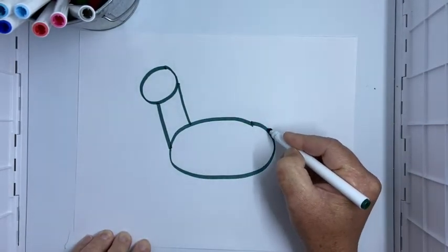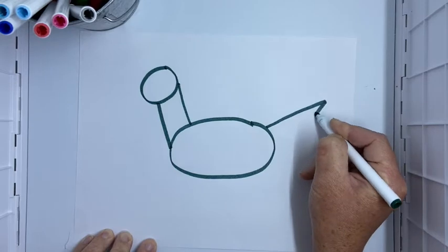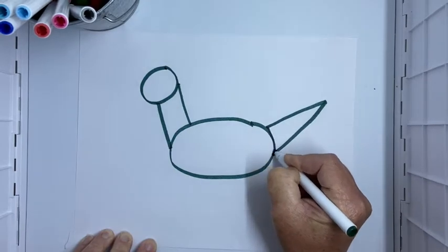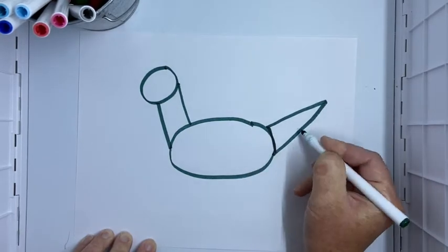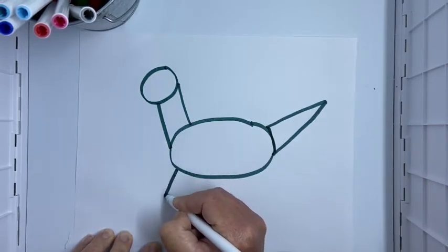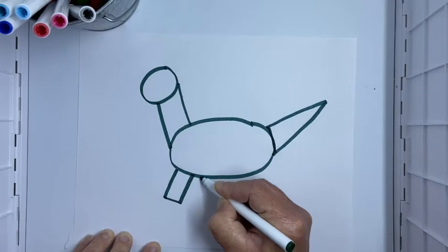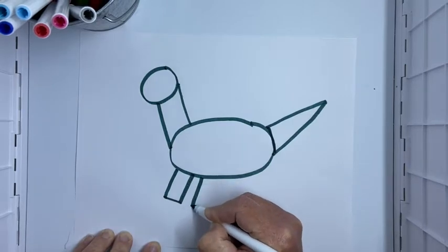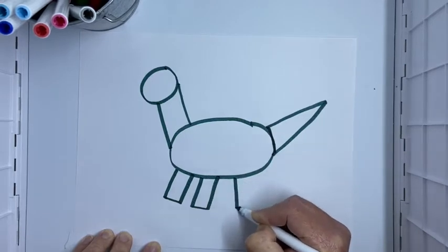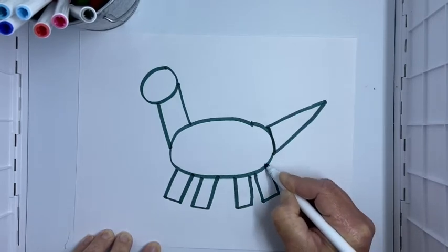Now I'm gonna put his tail on and I'm just gonna make like a triangle — so I'm gonna go out and then back down. A triangle has three sides — you can kind of see it, one, two, three. Now I'm gonna draw some rectangles at the bottom for his legs — down, across, and up. Rectangles have four sides, so a long line, short line, back up. Four rectangles for his legs.